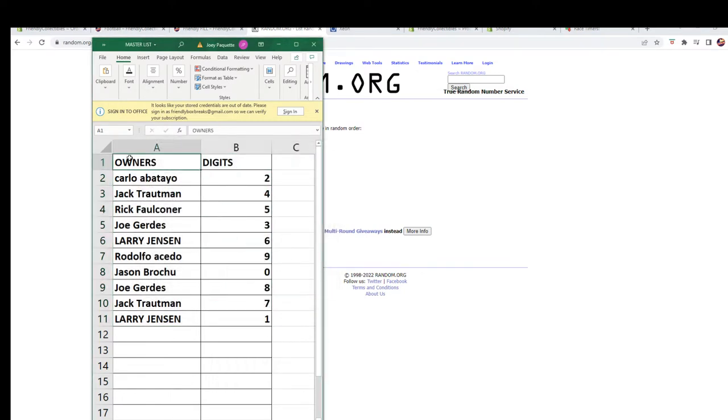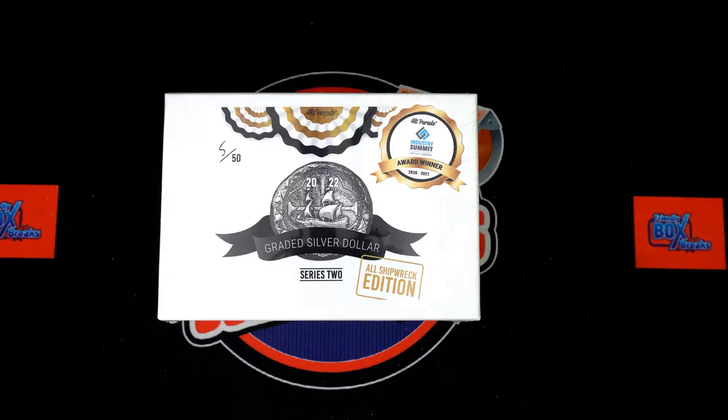All right: Carlo A gets number two, Jack T number four, Rick F number five, Joe G number three, Larry Jay number six, Rudy A number nine, Jason B number zero, Joe G number eight, Jack T number seven, and Larry Jay number one. I'm gonna switch over and add this to our screen so we have the list on there.